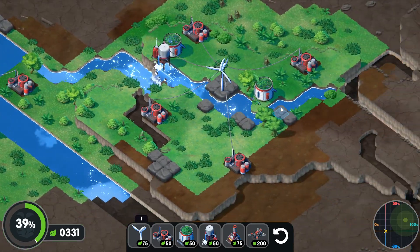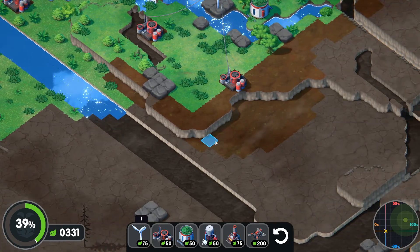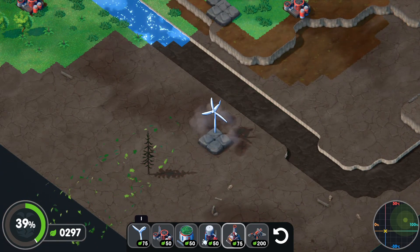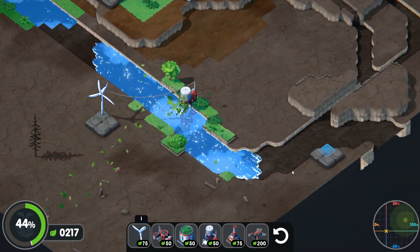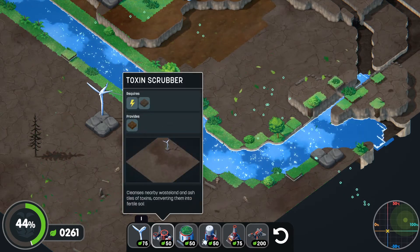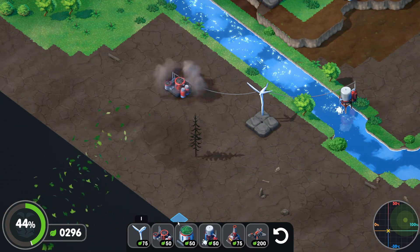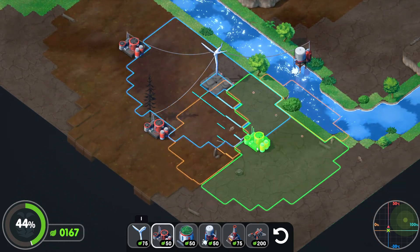We're going to put two there, three there, four there — that'll be great. We're at 39%. Now we've got to start really making up some ground here. We've got to put one here. We need to put a pump down here, which should go the rest of the way. Does it? It does, which is great. Let's scrub some land. You've got to be careful with our money, because if we run out, we are done.